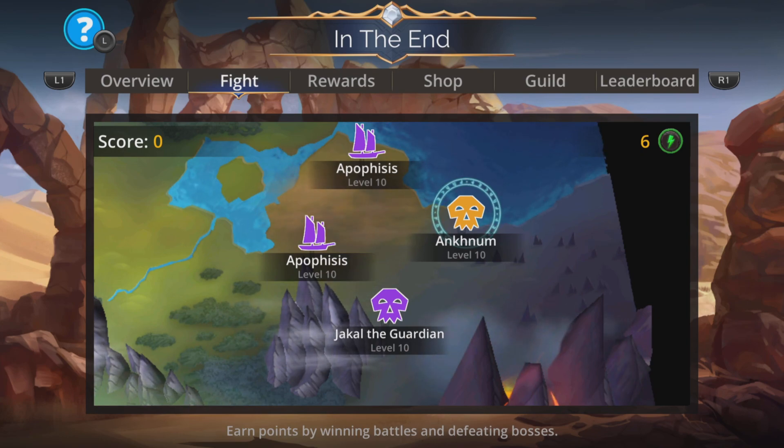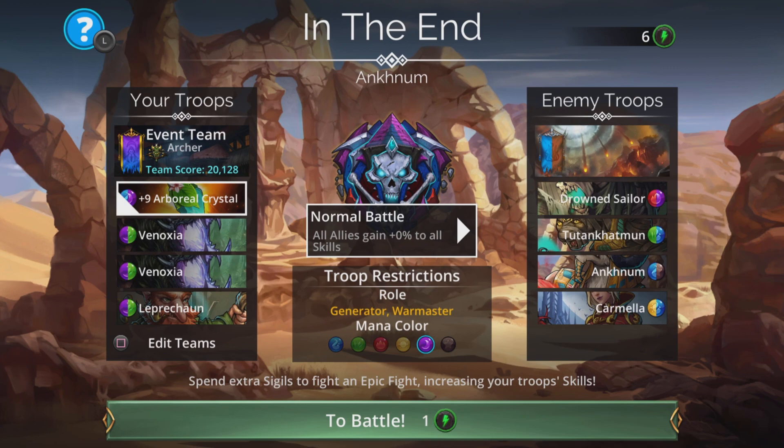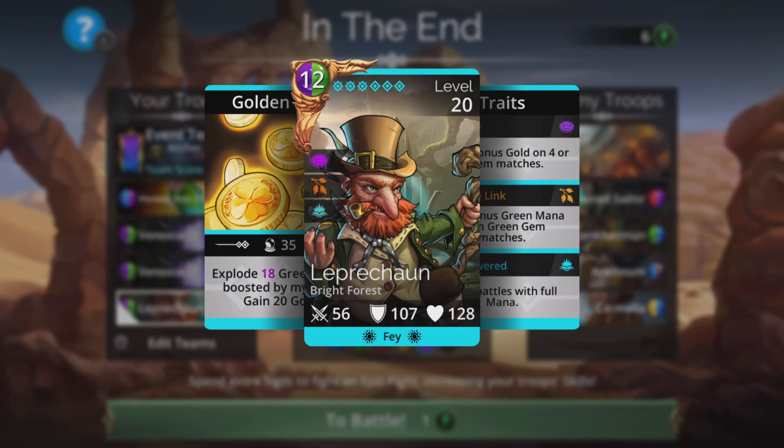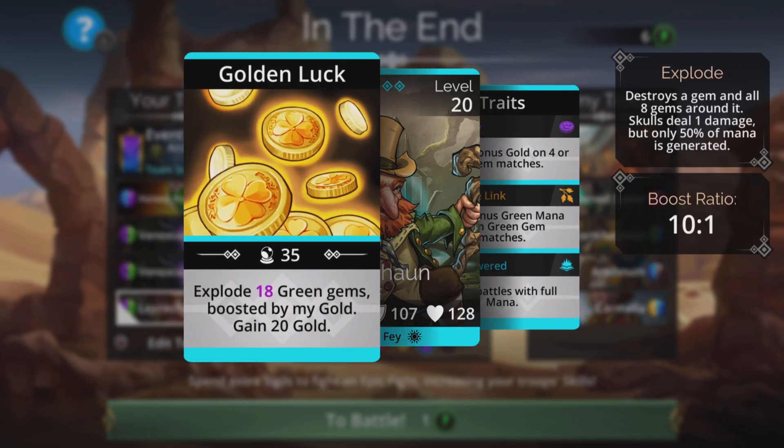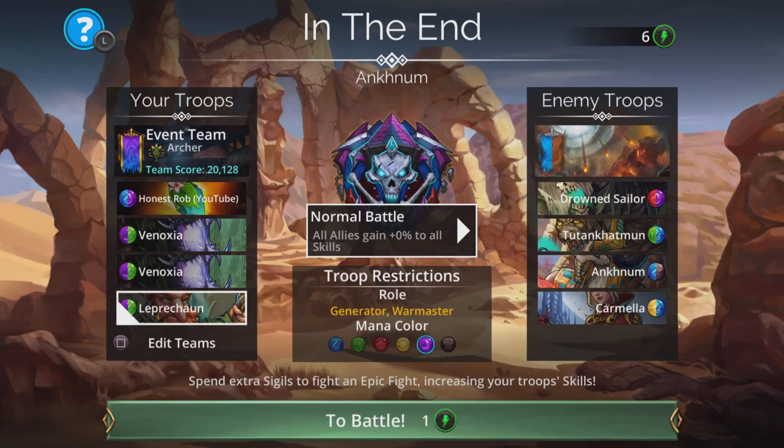Let's take a look at the team — a nice No Mythic team here with really nice synergy: Arboreal Crystal, two times Vinoxia, and Leprechaun. Leprechaun starts battles with full mana, explodes green gems charging up the team, and even if you're a newer player whose magic isn't that great, you gain some gold. So the second cast and beyond just get better and better every single time.